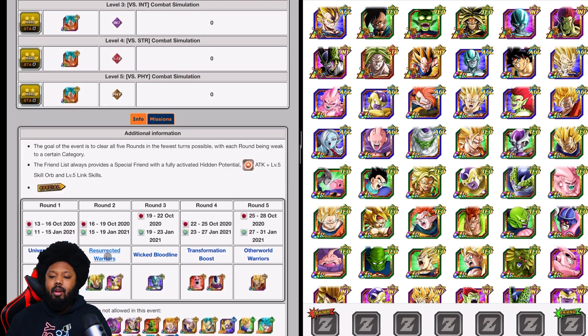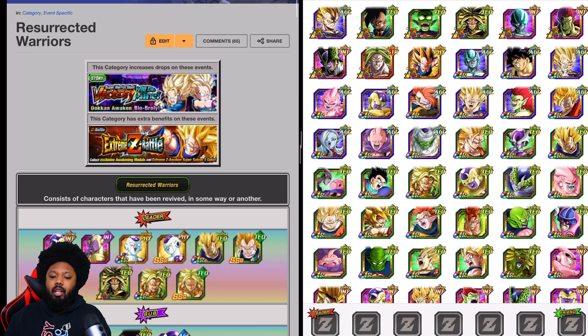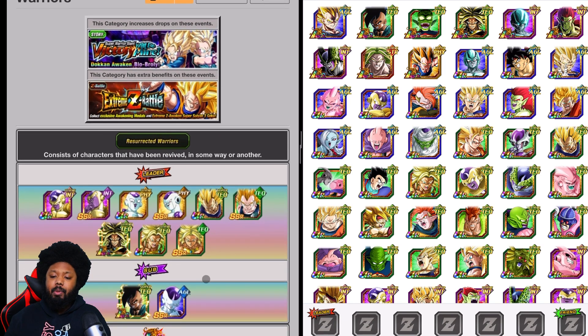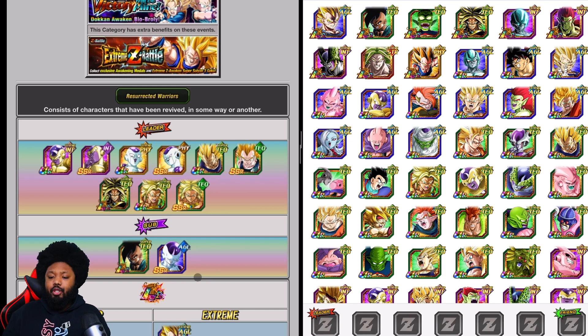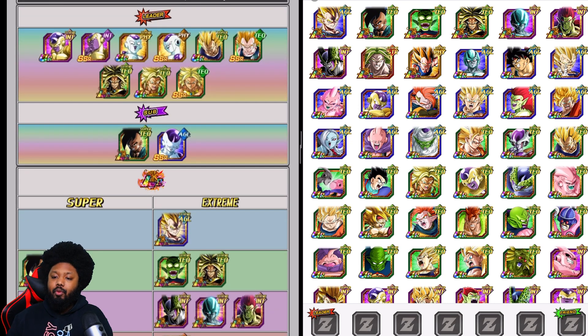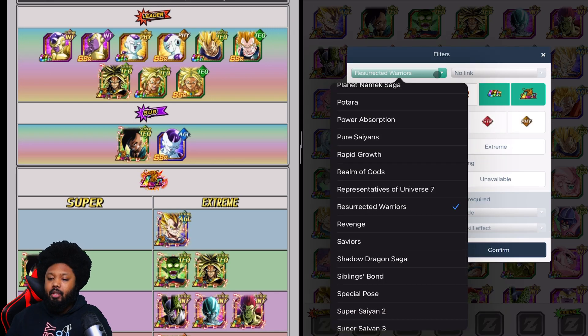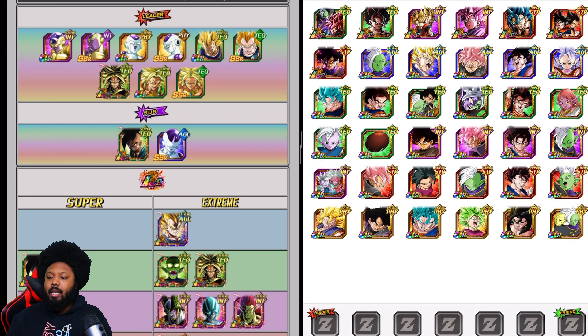This one here should be pretty simple because there are a lot of great units to get the job done, and most people should have these units as well. For the Resurrected Warriors, I would definitely go with the double lead of Candy Vegito if you have him. So let's go here to Potara. I've been having some comments asking about this website — this is called the Dokkan Battle Optimizer, very easy to find. Just type it in Google and you'll find it.